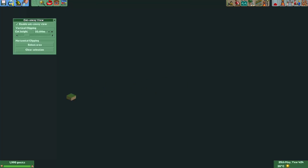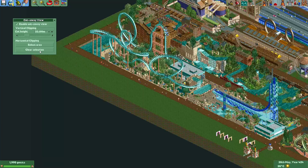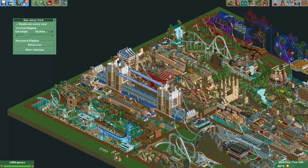I can zoom out and you can see the entire rest of the map is now black. If you want to disable it, we can simply disable the cutaway view, but we can also just clear the selection and that will remove this selection.